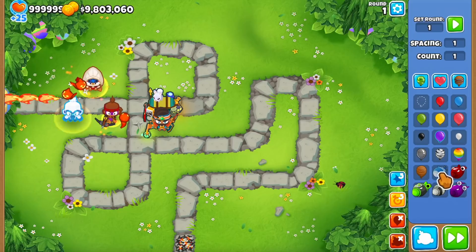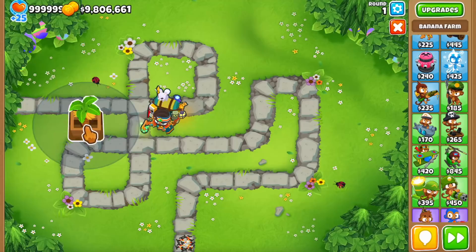The next one is a bottle of hot sauce, which summons a genie around your tower that can pop bloons whenever they enter the tower's radius, but apparently this thing wears off after only a few rounds.